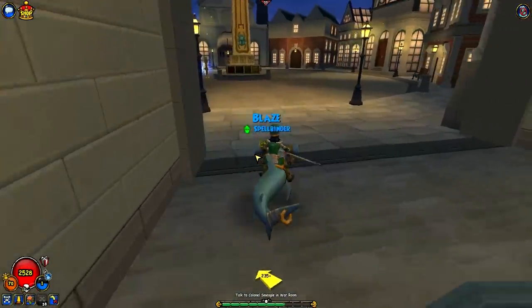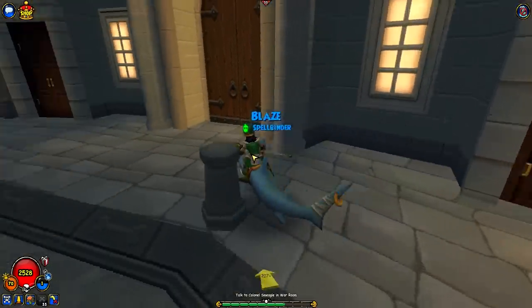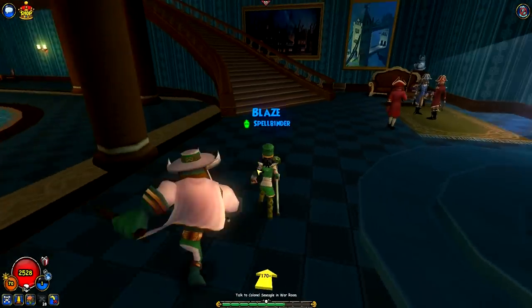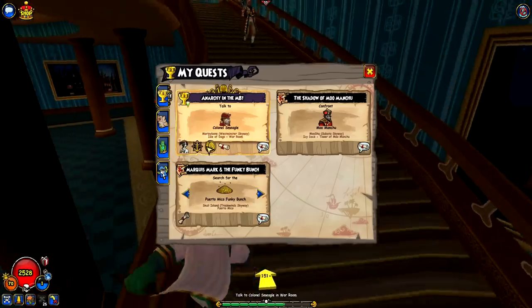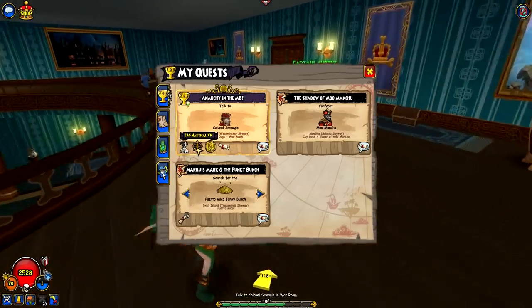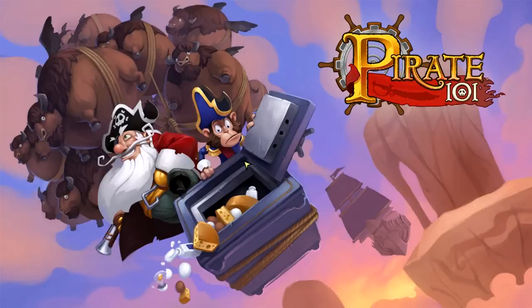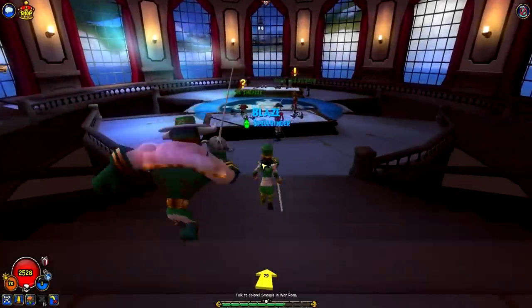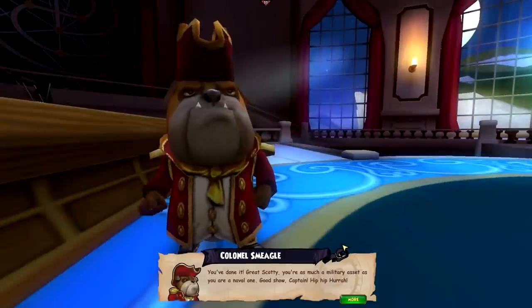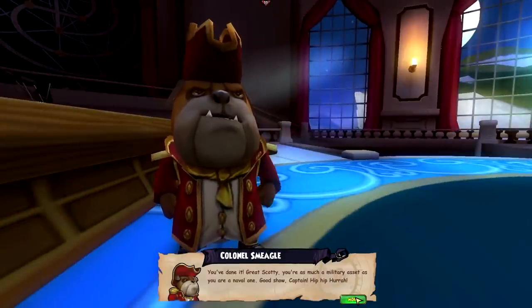We're going to go for a longer episode today because we're so close to being done with Marleybone. Might as well. Let's head back to the Colonel. What is the XP we get for this? It's not that much — the XP has gone way down. Maybe that's just how it goes for Marleybone and it'll pick back up in Aquila. Alright, Colonel — You've done it! Great Scott! Good show, Captain — Hip hip, hurrah!